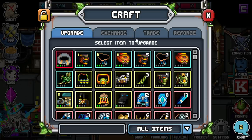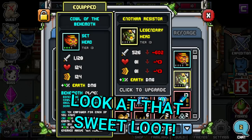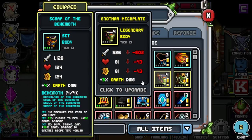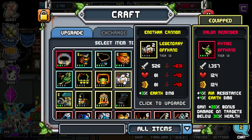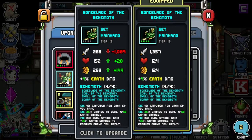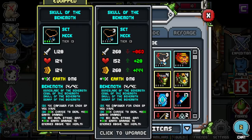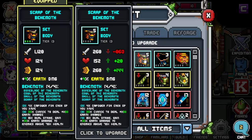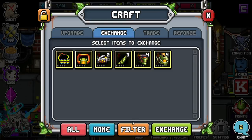As you can see here, I got 4 legendary helmets, 4 legendary bodies, 3 main hands, 2 off hands, a legendary ring, legendary necklace, a set main hand, a set headpiece, 3 set necklaces, and 5 set bodies. We're going to go ahead and exchange those right now and see if I can upgrade everything.